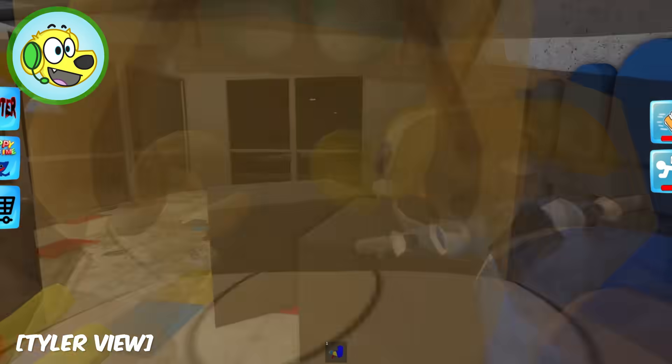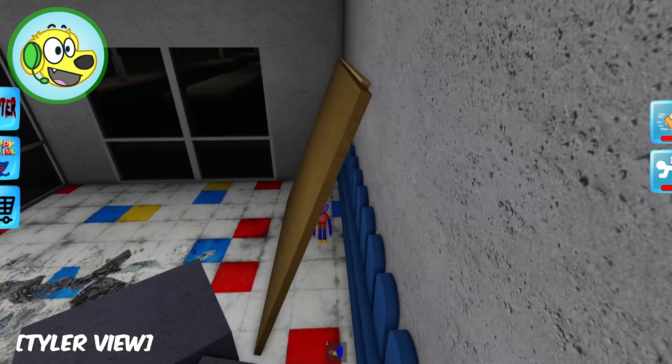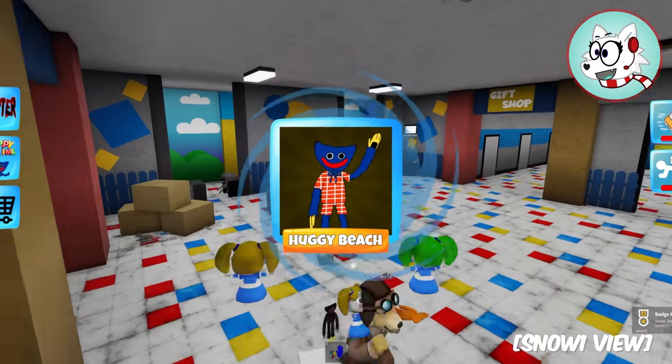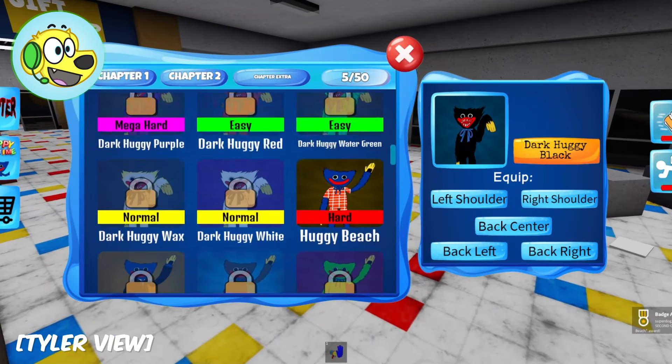Hey Snowy, look - I see Huggy Wuggie! He's wearing a cute little outfit! He's got his beach outfit on! He likes to chill by the beach!